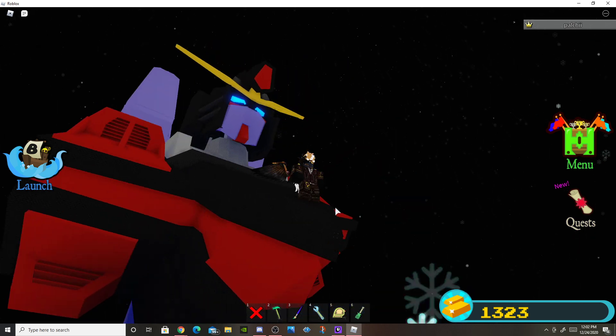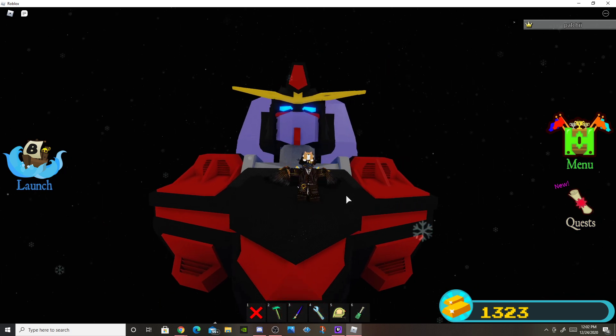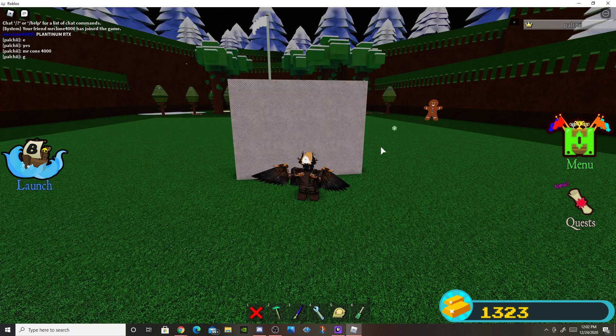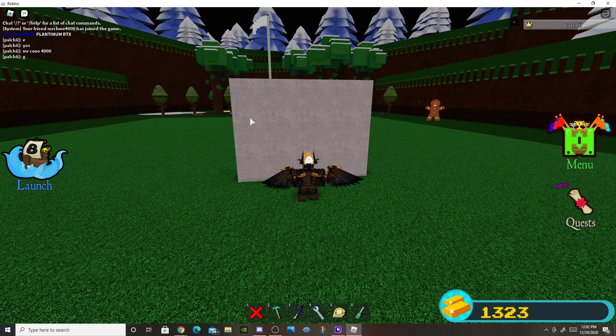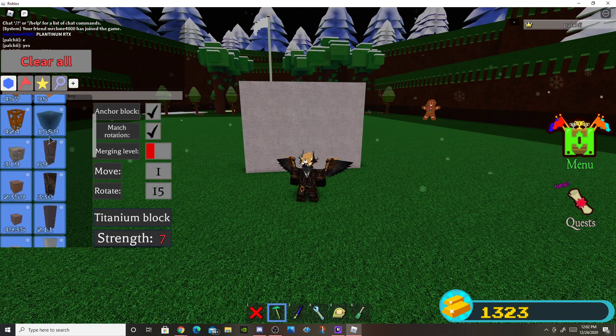The first technique is plating. Plating will make your mech feel alive — it will make your mech feel like it pops out, look more 3D, and more armored. If your mech looks boring and has a flat piece on it, then you can simply add plating.